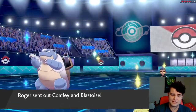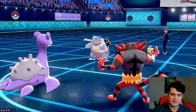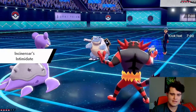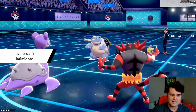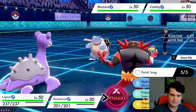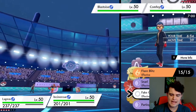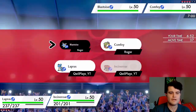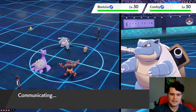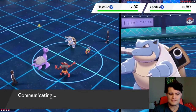Comfey and Blastoise — did not expect that lead. I'm expecting the G-Max Cannonade to come off from the Blastoise. I'm going to go ahead and get my G-Max Resonance off on the Comfey, and then I'm actually going to Parting Shot the Blastoise to switch out of here, because that Cannonade is coming directly for Incineroar and I want to lower its attack as much as I can.